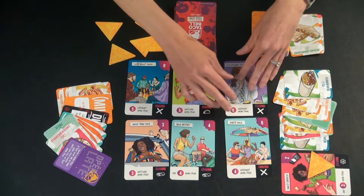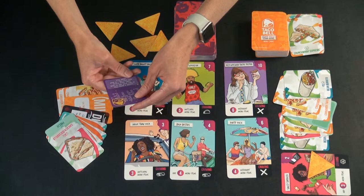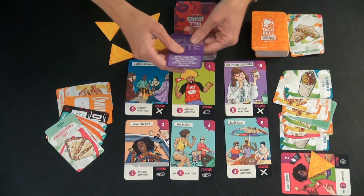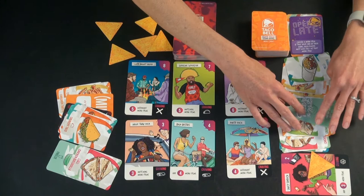Then they flip up another card and their turn is over. It's now the next player's turn — you go clockwise. They also have an action card, so they're going to play it. This is 'Choose a Menu Item' — if they had one in your hand, each player must give you one. Not that helpful in a two-player game, but it could be really great with more people. They're going to pick the Crunchy Taco. This person didn't have any, so they didn't get any extra cards.